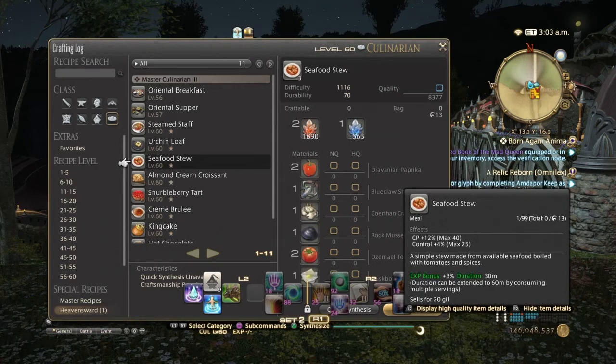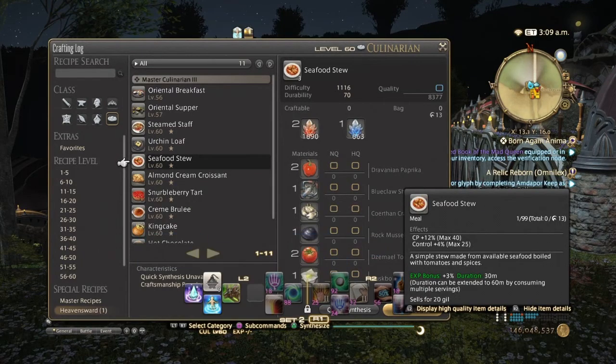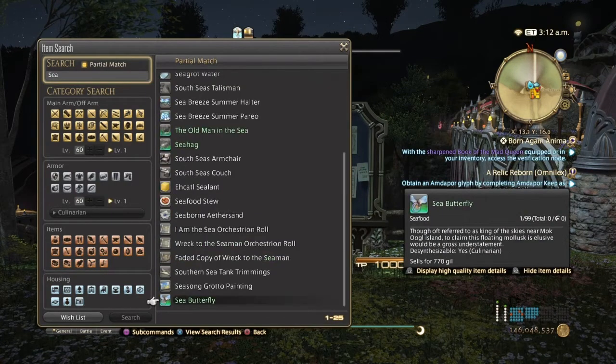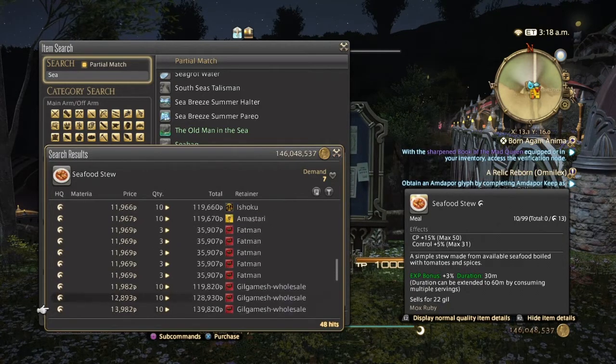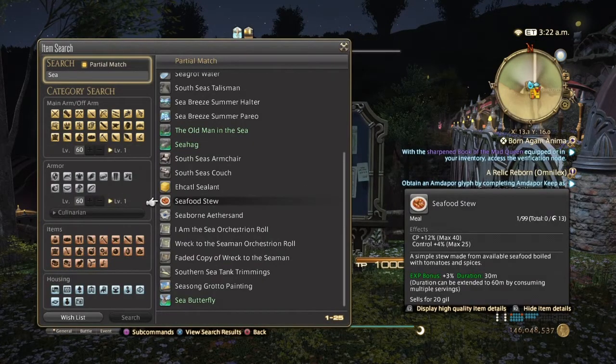For one-star Heavensward crafting food, Seafood Stew is your go-to Craftsmanship food. Normal quality gives 40 CP and 25 Control; high quality gives 50 CP and 31 Control. On the market board there's not much normal quality since everyone wants high quality. High quality is just below 10,000 going up to 14,000 to 15,000 and they've been selling consistently the past two days. I use it all the time — it's definitely your go-to food when you hit end game.